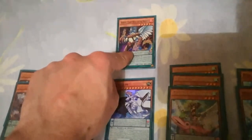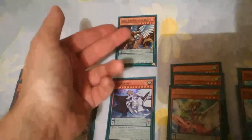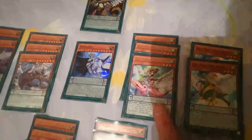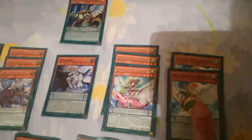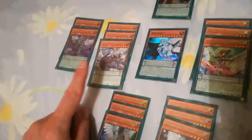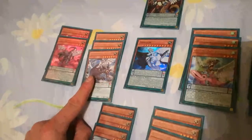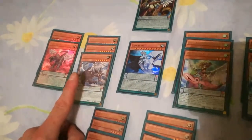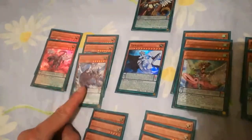We still run the 1 Flame Beast just because it special summons itself from the hand or graveyard when a Zephyr is destroyed. Wendy, which adds cards from your extra deck to your hand, which is going to become really useful when Link format comes out. Pelika, which special summons a monster from your graveyard. The Secret one, which adds an Expel Trap from your deck to your hand — ideally Zephyr or Yangtzing, but we mainly run Zephyr.